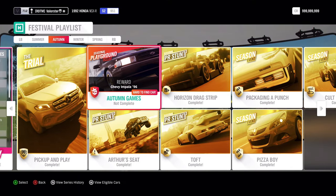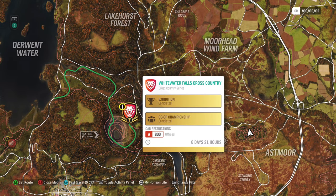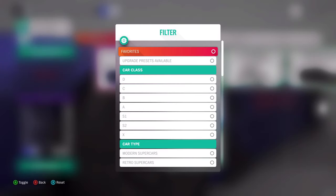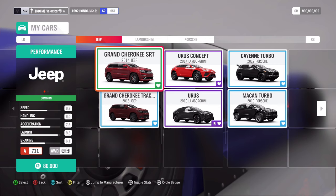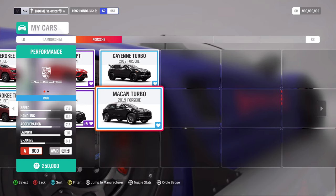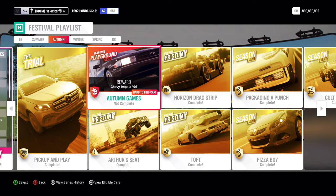Let's go to playgrounds. Playgrounds, we're going to use a Sports Utility Hero, also A800. The car I'm going to take is the 2012 Porsche Cayenne. The 2019 is also good, but this one has better acceleration, so it will be better for the playgrounds. What do we win from the playgrounds? The Chevy Impala '96.